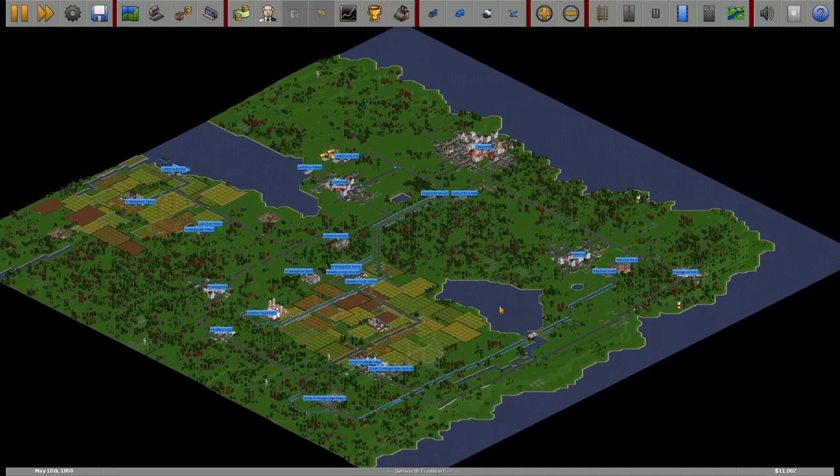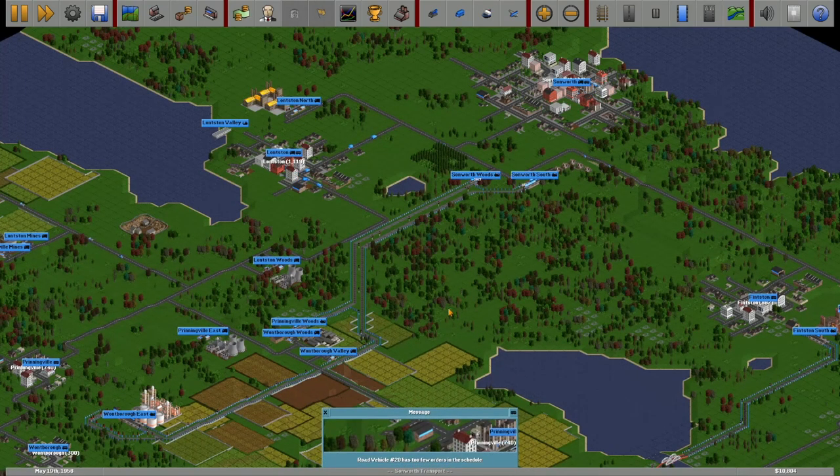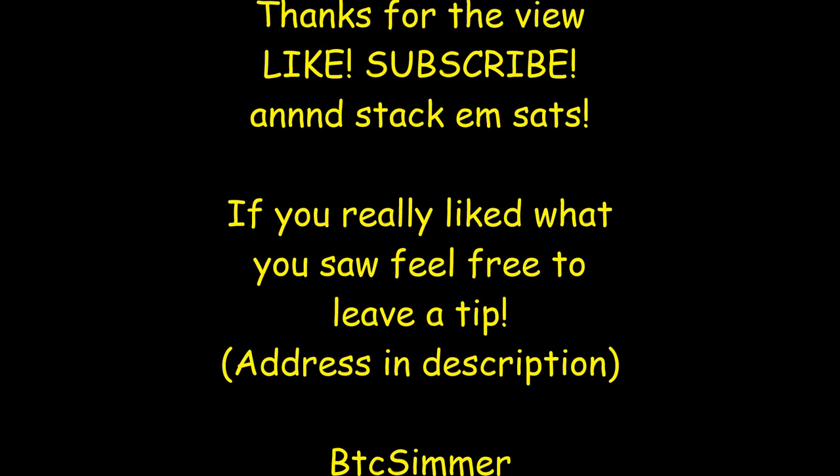Alright guys, there you go. We got oil going to the oil refinery, we got coal going to the power plants in this one, and we connected the whole road network. We also set up some bus stations, picked up a few buses, went into a lot more debt, and got this rail going. Remember guys — stack them sats. We will catch you on the next one. Thanks for watching, like, subscribe. Very happy with the hundred subscribers, you guys are awesome — push for a thousand next. Catch you on the next one. Bye!